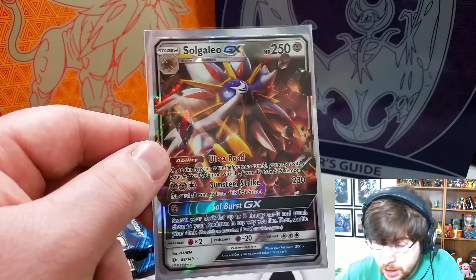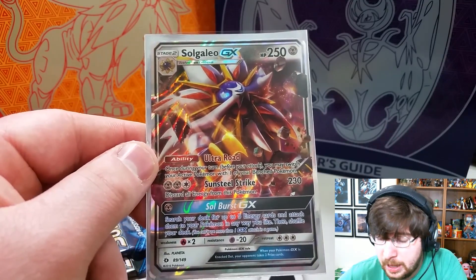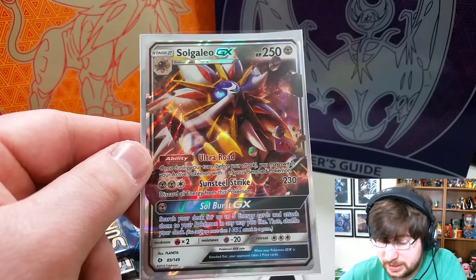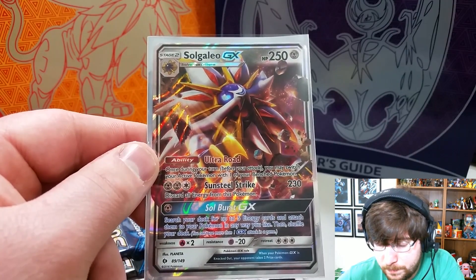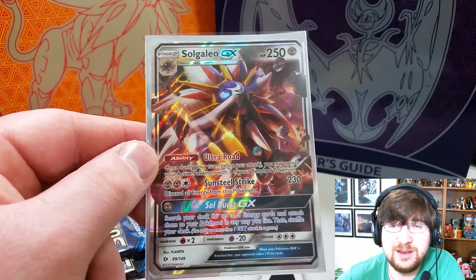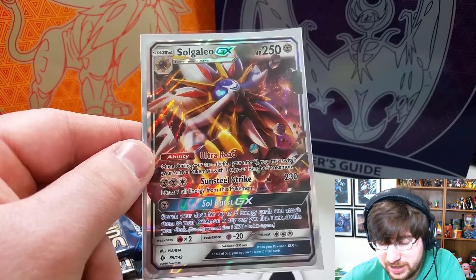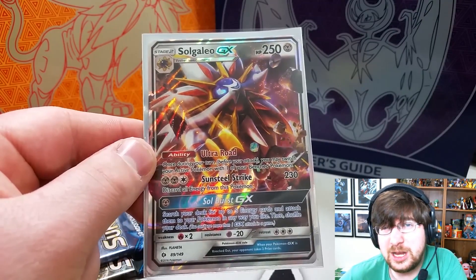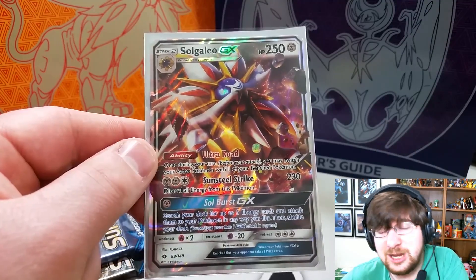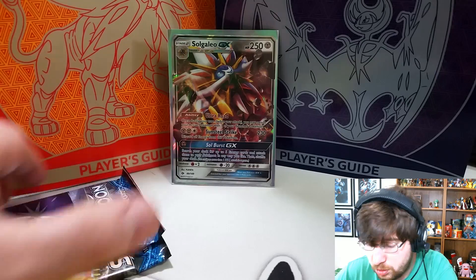Solgaleo GX — 250 HP Steel-type Pokemon, Stage 2. It has the Ultra Road ability: once during your turn, you may switch your active Pokemon with one of your benched Pokemon. You also have Sunsteel Strike for 2 Steel and 1 Colorless for 230 damage, discarding all energy attached to this Pokemon. And Soulburst GX for 1 Steel energy lets you grab 5 energies from your deck and attach them to your Pokemon in any way you like. Solgaleo GX is a pretty strong card.